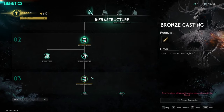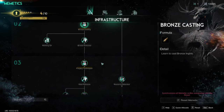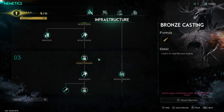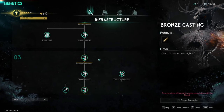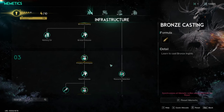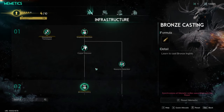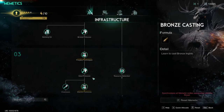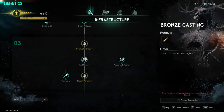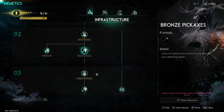Casting is going to allow you to make higher-level materials used to craft tier two and tier three weapons and armor, which gives us better gear and much better XP from enemies because we can kill them faster. We want to take this entire middle row as quickly as possible — unlock the bronze pickaxe, steel pickaxe, and gather materials much faster.